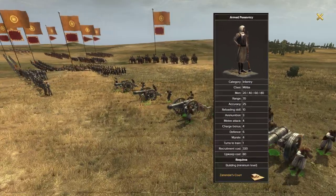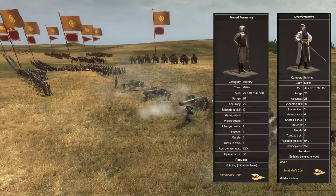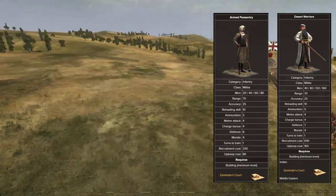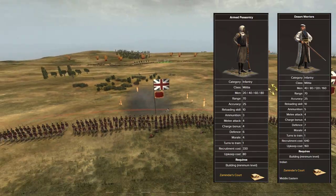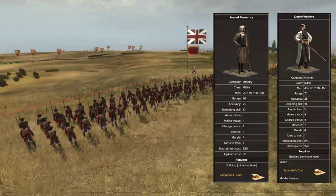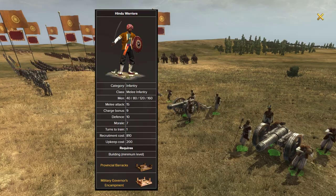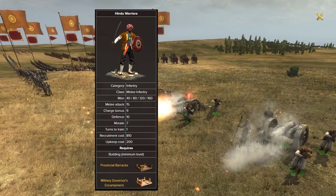Breaking this down the traditional way, we'll start out with the crappy units first. Armed peasantries and desert warriors — they're about as bad as you can get. We don't really need to discuss them much further. Just know this is some of the stuff you're stuck with at the beginning of the campaign. Don't worry, there is hope.